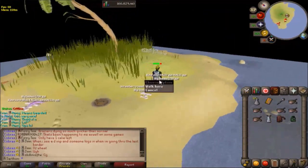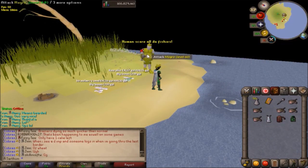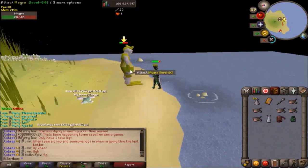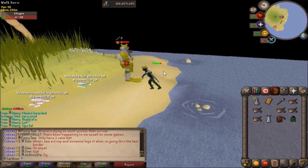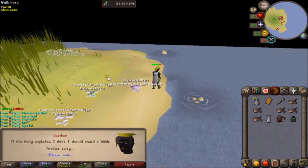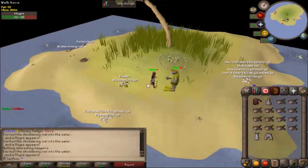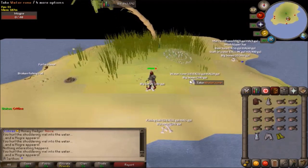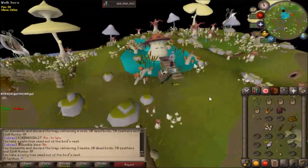I'm gonna start getting into seaweed farming runs because each giant seaweed is six soda ash, which is super good. I'm gonna get my flippers for this, and the minigame is pretty good too. I have some seaweed spores in my bank from doing fossil wyverns and birdhouses. I'm trying to get the flippers - I got the hat already. This took forever; I started with like 104 of these things, got 42 left. Kind of unlucky there.